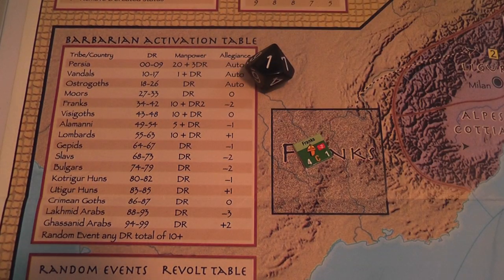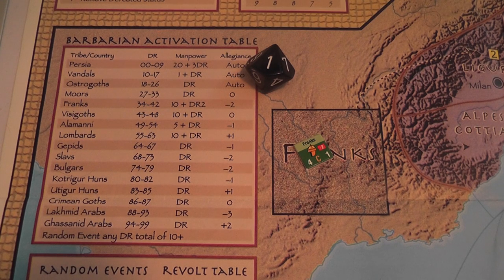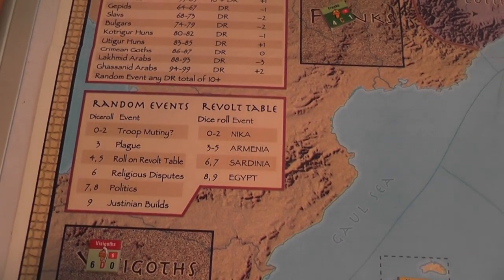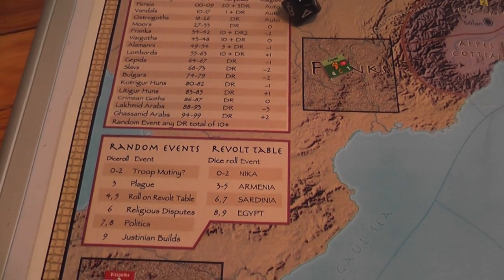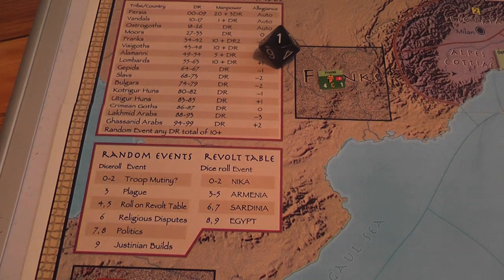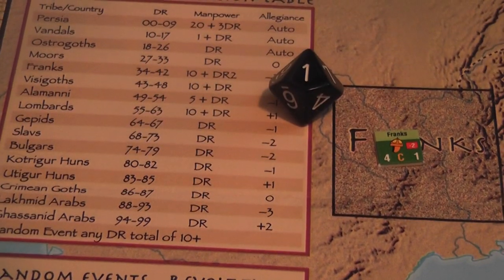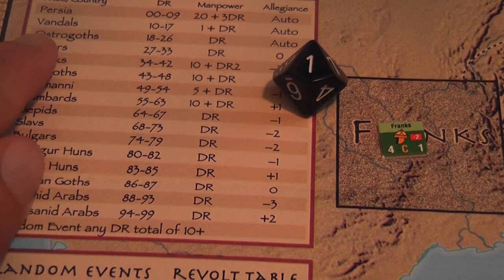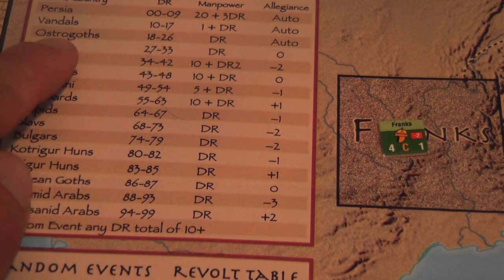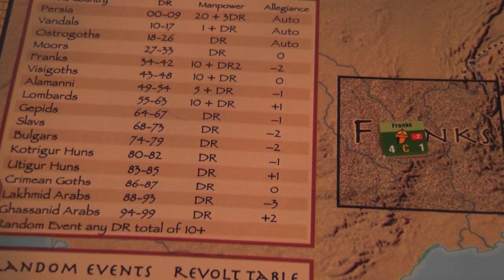With a random activation, the Barbarian player rolls two dice. The results serve two purposes: first, if the total is 10 or more, a random event happens and you roll again on the random events table. Second, those same two numbers are read as a two-digit number — for example, rolling a two and a one gives 21 — and you look up the Barbarian activation table to see which population is activated. You may end up activating the Ostrogoths, or the Visigoths, the Slavs, the Crimean Goths — many populations can be activated.